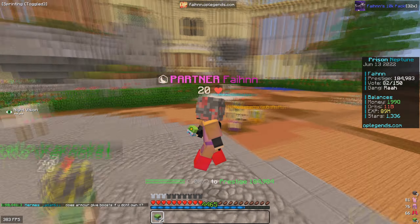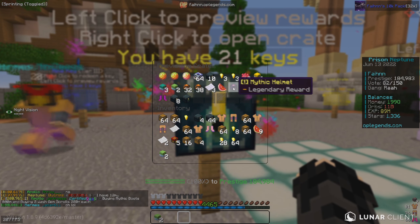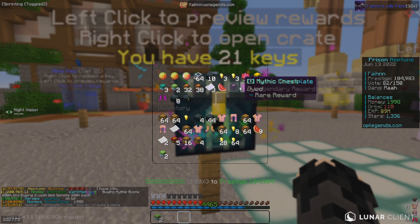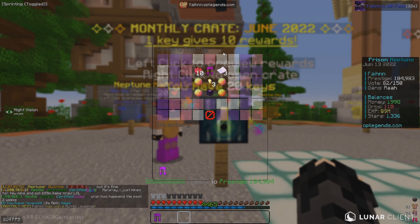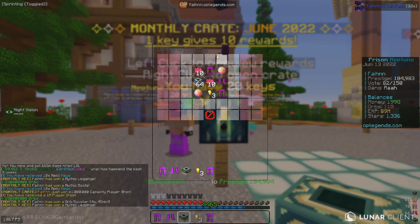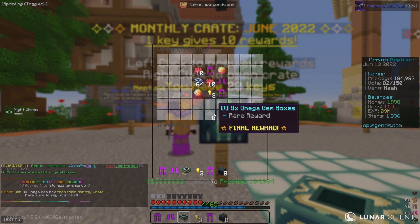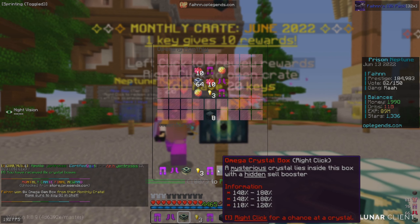Now it's time for the monthly crates — I'm most excited about these because I really want the mythic armor. I have not opened a monthly crate since they released this armor, which was about a week and a bit ago. Let me empty my inventory and get into opening all 21 monthly crates. We already got two pieces of the armor from the first one — if we don't get an entire set from 21 monthly crates, this is entirely rigged. We got eight omega gem boxes as a final reward.